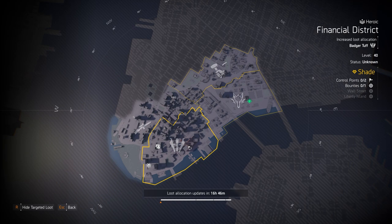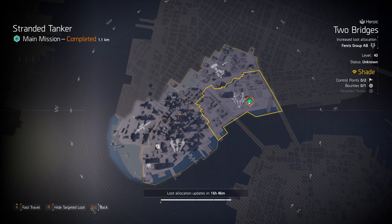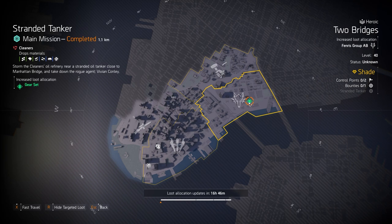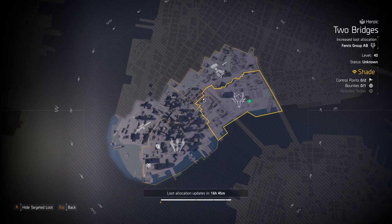Doubles for gear system mods at Wall Street and gear sets at Stranded Tanker. If you want System Corruption, that's a DZ exclusive. Foundry Bulwark or Future Initiative chest and backpack pieces are raid exclusives. Anything else can drop at gear set targeted loot — other than that, nothing else I could really recommend in the New York City area.